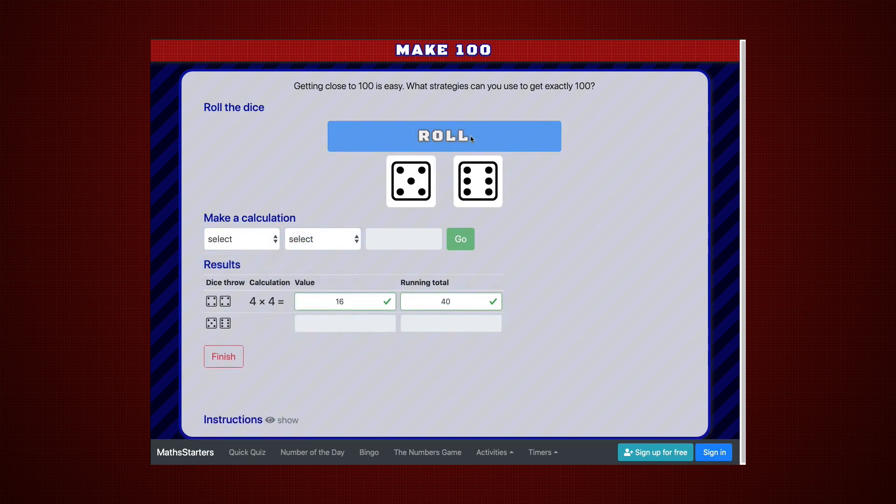Roll the dice. Make a calculation using the first number that you'd prefer — the second number automatically updates. Choose your operation and enter the value of that calculation and the running total. If you make a mistake, you can always come back and fix it. The calculations do disappear, but they come back at the end so you can see how you got to 100.